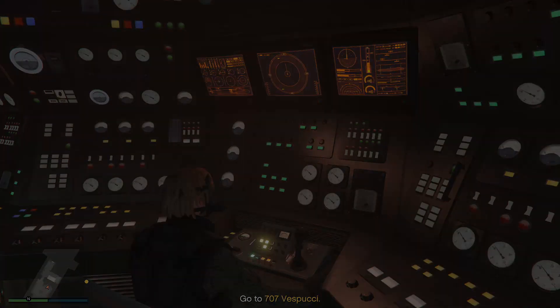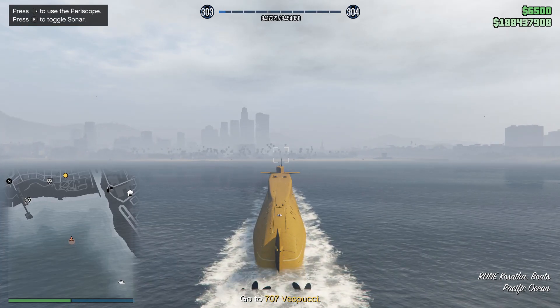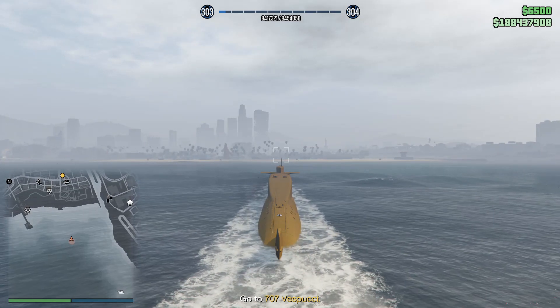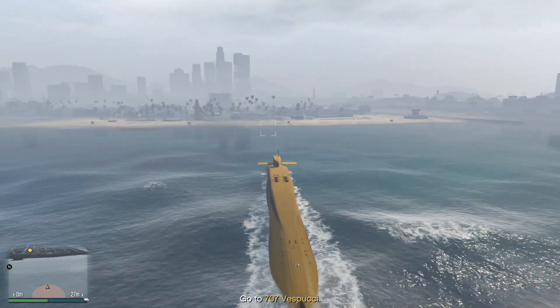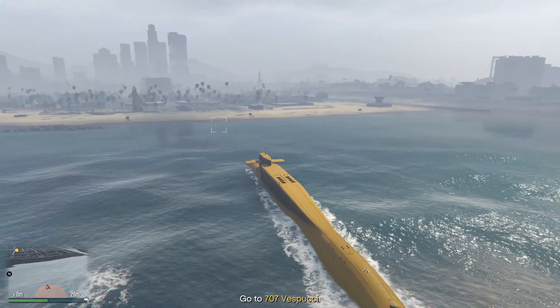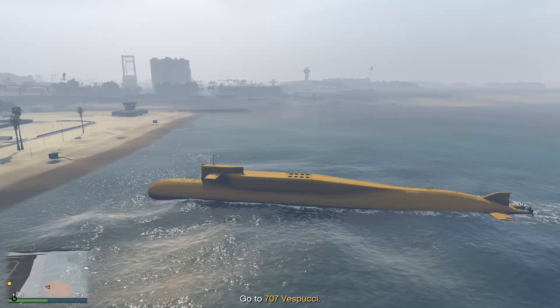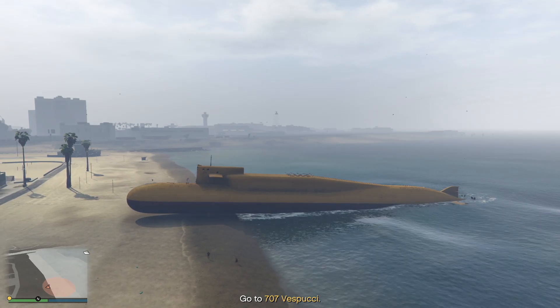We fast travel, then take control of the submarine and head for the beach, because we're going to beach this whale. The reason why is it brings the sub so much closer to where all our missions are. And more importantly, if you're going to be using the Oppressor Mk II like I am — you don't want it to fall off and have to pay insurance. So if it falls on the beach, you're fine. Beach it up to about there, set it to autopilot, and it will keep it there and you can start your missions.